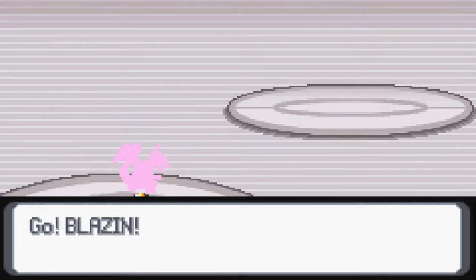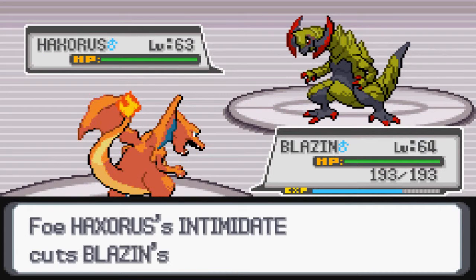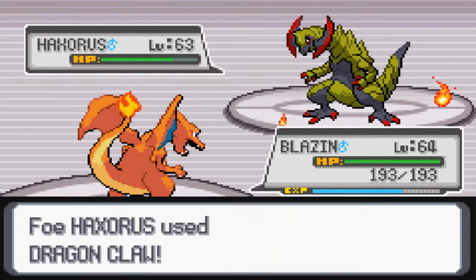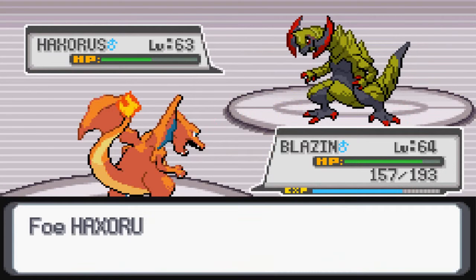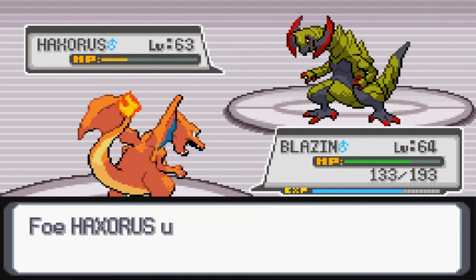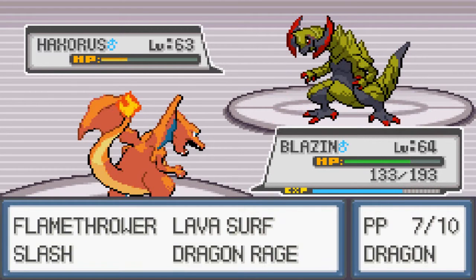You know what, let me try Charizard for this one, because I do have Dragon Rage. Let me just see how it does. What? It's not even super effective? Shouldn't it be? Isn't Dragon weak to Dragon? Or am I just completely off here? I guess I am. I'm just gonna keep Charizard in for as long as possible, either until I knock it out or it knocks me out.